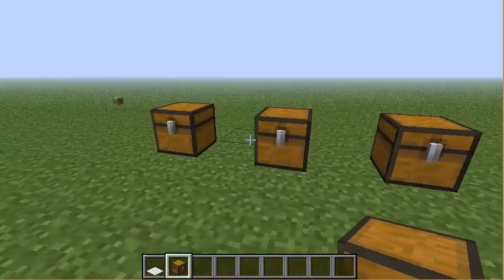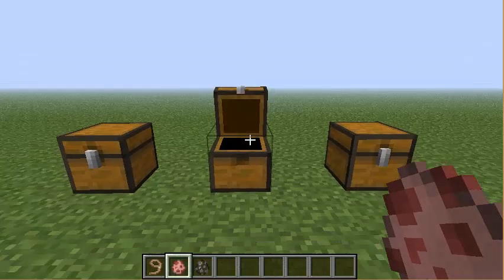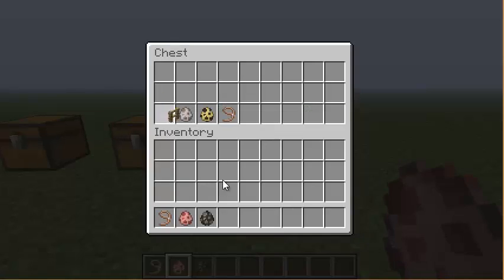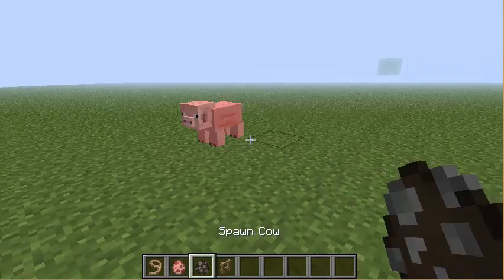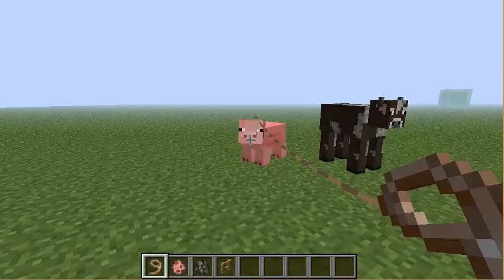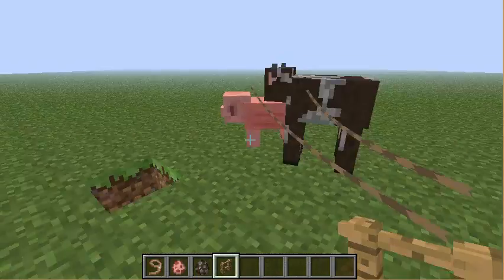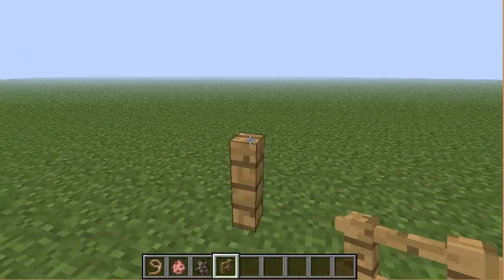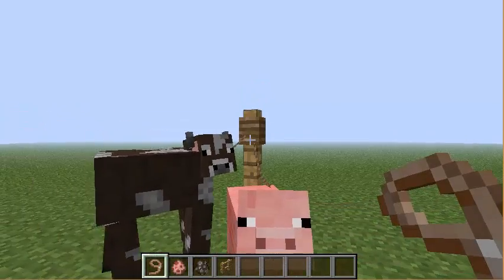Moving on to my next topic, something you may not have known — I don't know if it's a glitch or not — but if there are pigs or cows walking around, you can take a lead item, place it down, and then clip them on with the leash.